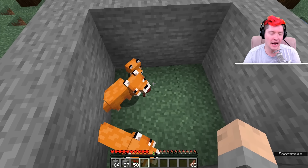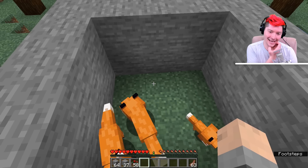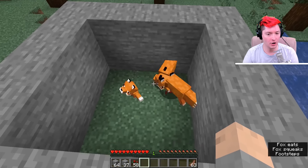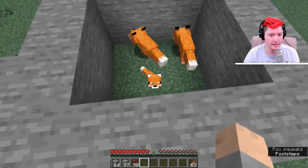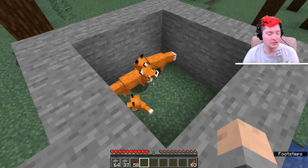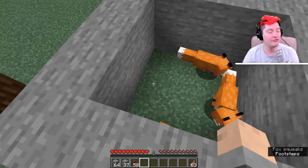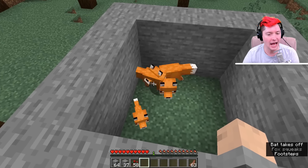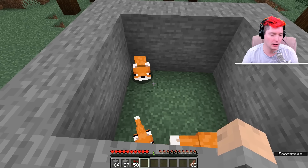Now that does not mean they are as tame as a wolf or a dog — they still will not follow you. Really the only difference is they won't run away from you when you are nearby. As you can see, the two adults are freaking out when I unshift, but the baby is not. Now, baby foxes will continuously follow an adult nearby — that's just baby behavior. So if I was to break this box open, the baby would follow the adults, making it look like it's not tamed. Keep that in mind if you're worried you didn't actually tame the fox and it's still freaking out — it's probably just following an adult nearby.